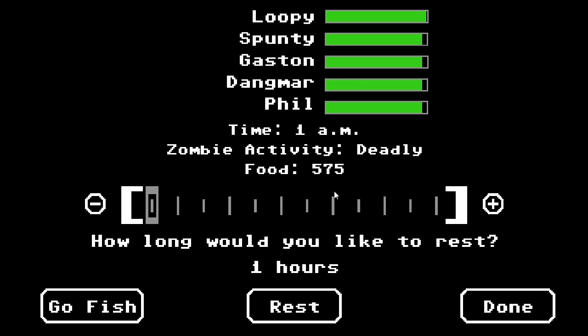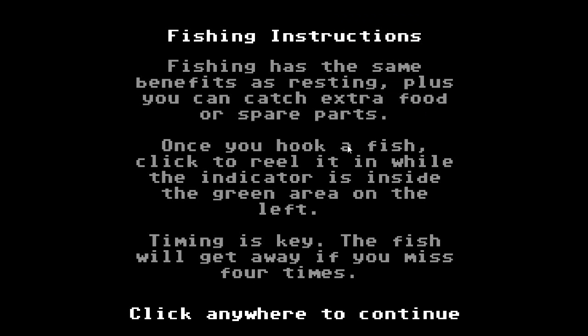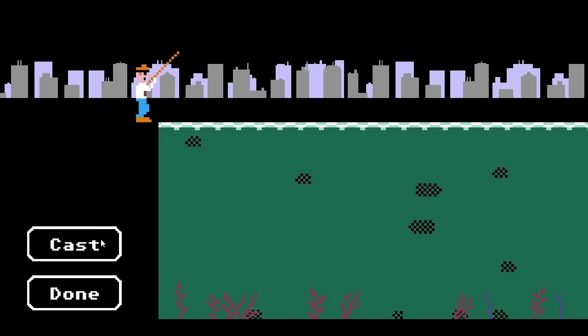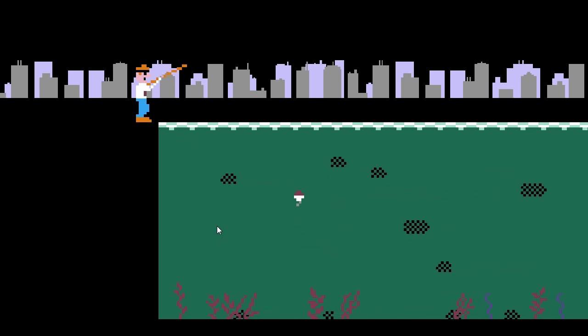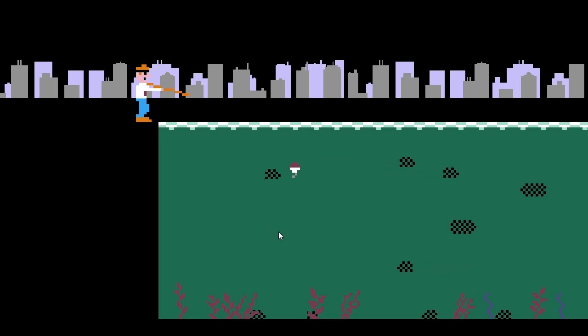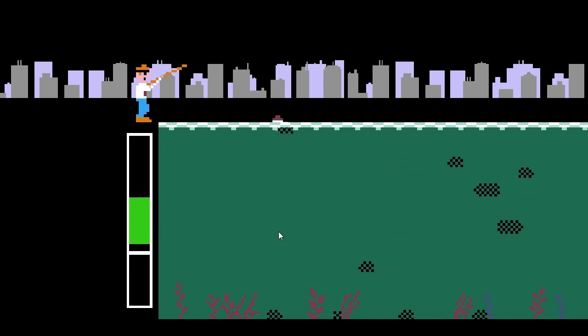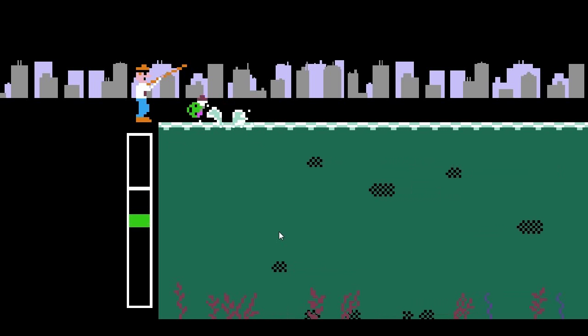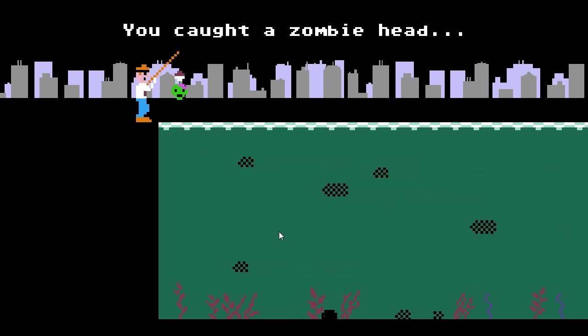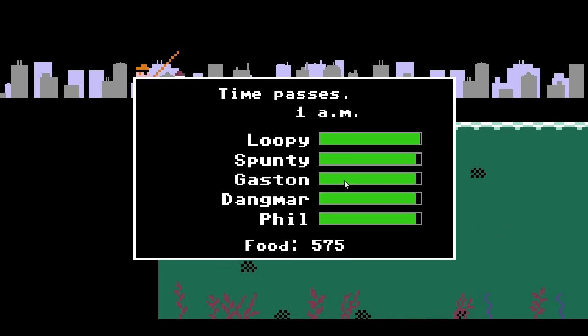It is now deadly still. We could go fish! Let's go fish, shall we? Fishing has the same benefits as resting, plus you can catch some extra food or spare parts. Once you hook a fish, click on the reel. Click to reel it in while the indicator is inside the green area on the left — timing is key. The fish will get away if you miss four times. We cast — and I get the feeling that is not a fish. We caught a zombie head.